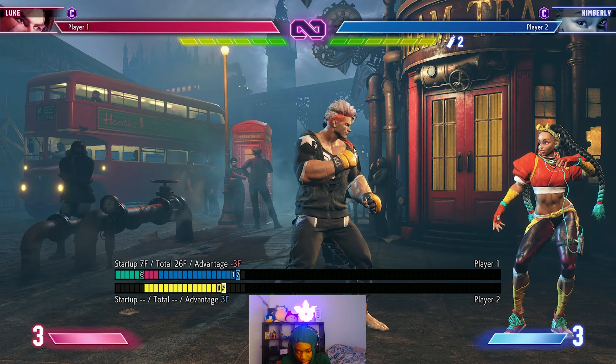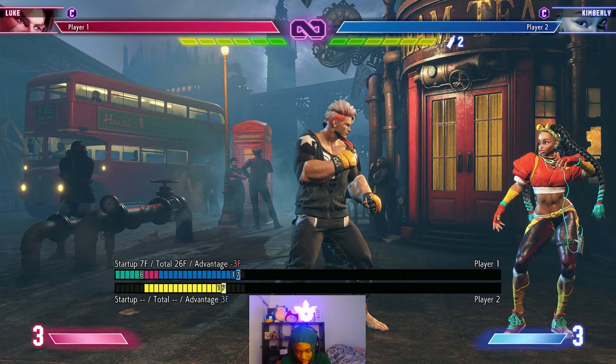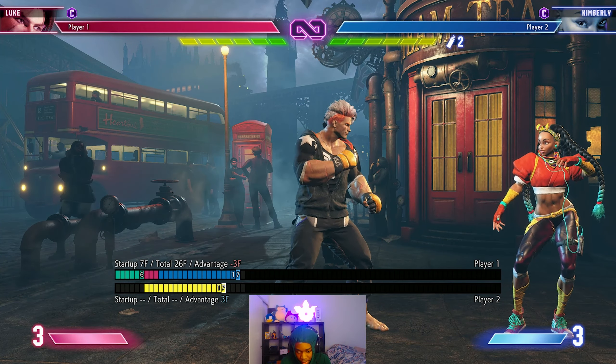Crouching medium kick is eight frames startup, negative six. Then standing medium kick is seven startup, negative three. For the heavy kicks, it is 10 startup frames, negative five. And then for the crouching heavy kick, it's negative nine frames.